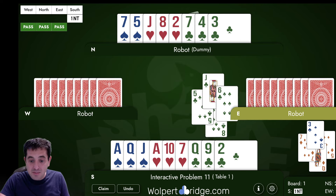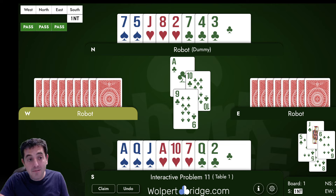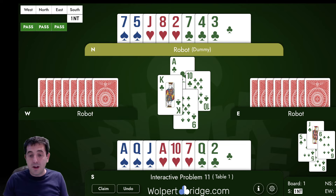Now you cash the ace of clubs and you have to also unblock again — you've got to get the nine out of the way, or the queen. The king drops. So our clubs are good; we're going to take five club tricks on this hand. That is excellent.